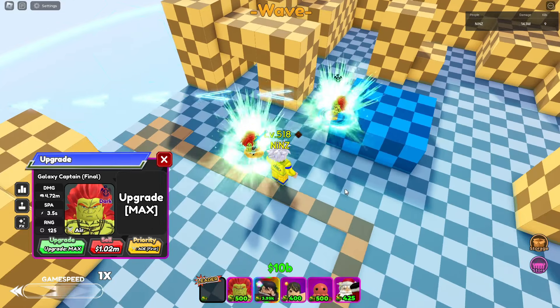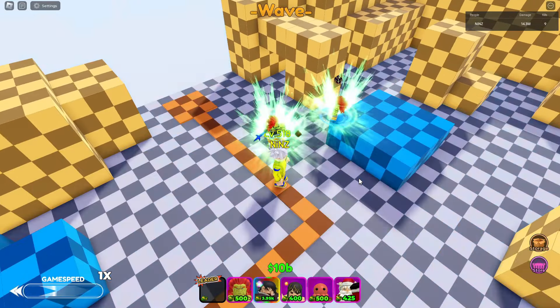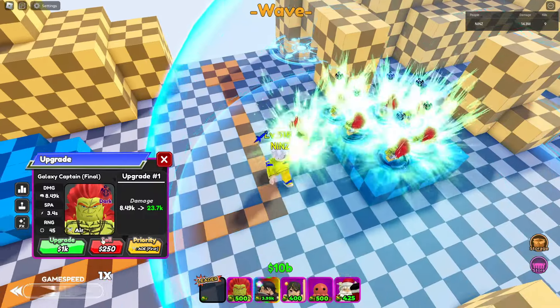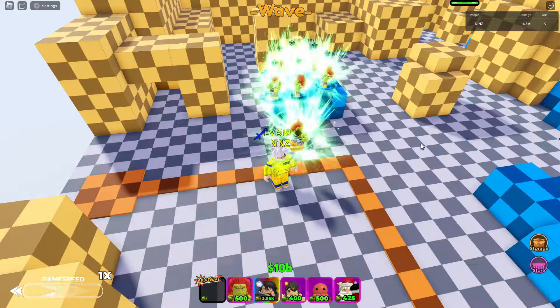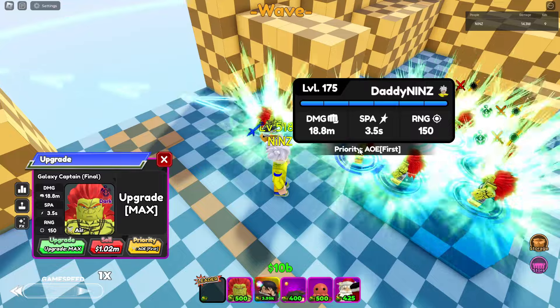Total cost is 2M. We can place eight Galaxy Captains — one, two, three, four, five, six... yes, eight. Now I'm gonna place the Almighty Buff. Total damage with the Almighty Buff is 18.8M and 150 range.